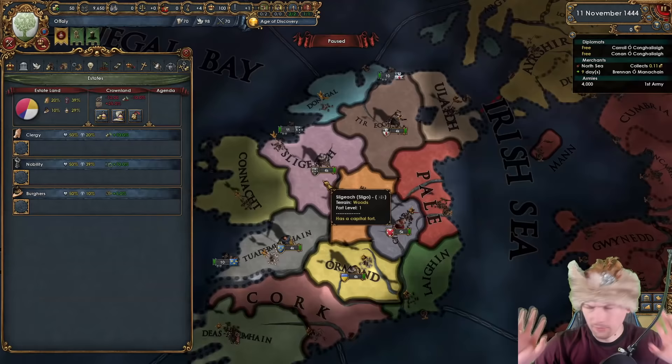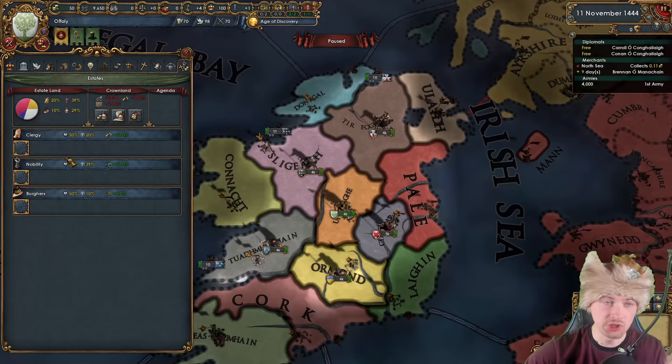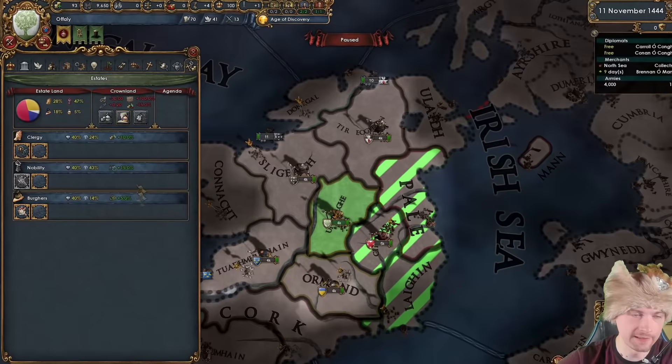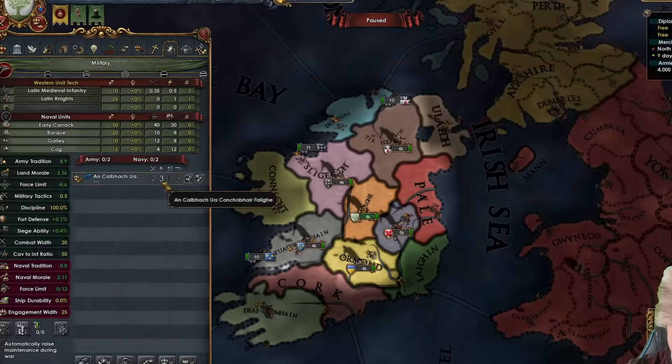I'll quickly go through the estate setup, which is pretty much the same as usual. We are a kingdom, which means we can get our crown lands to five percent. I'm going to get one power point from each of the estates, get a cheaper advisor, and add privileges to increase influence and loyalty. I sell the titles, re-develop the province, and now we can seize lands. Everyone is still happy, we have 93 ducats and 5% crown lands.